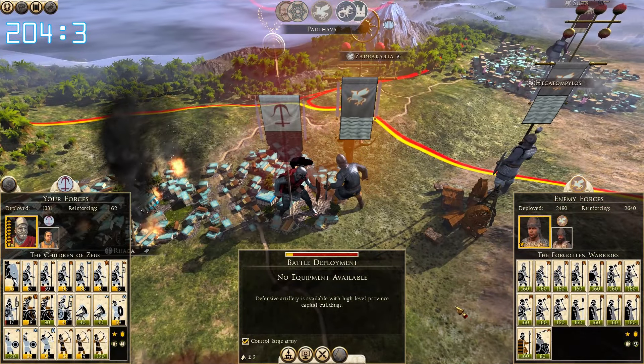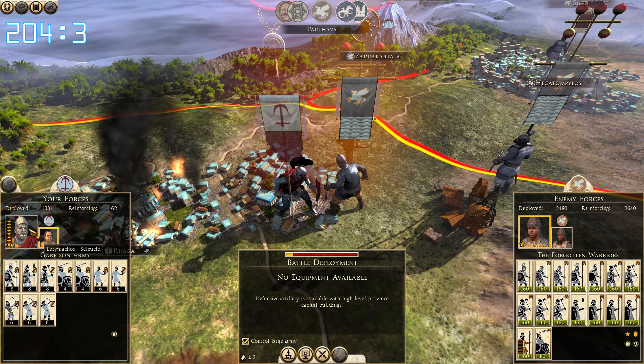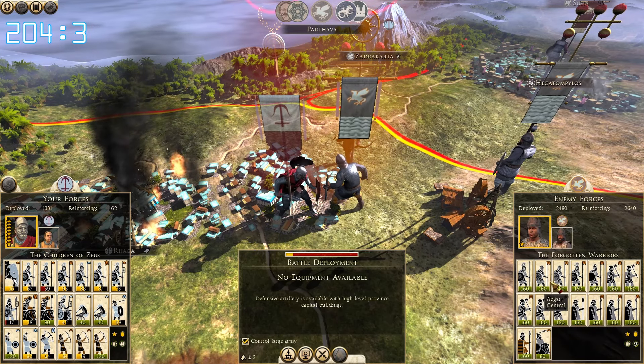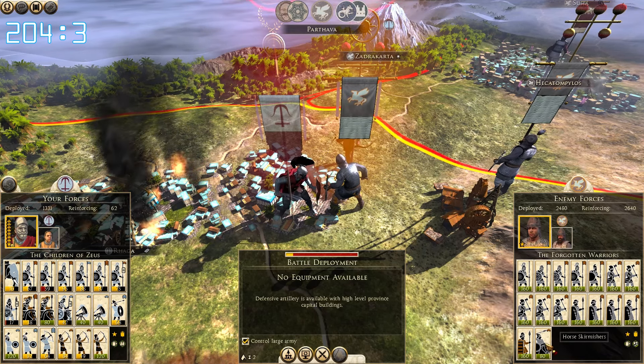We expected this. Over 5,000 of them versus 1,300 of us - it's like 4 to 1. It looks very ugly. This army has 5 pikes, the rest is crap. No slingers, no horse skirmisher. And they'll come first.